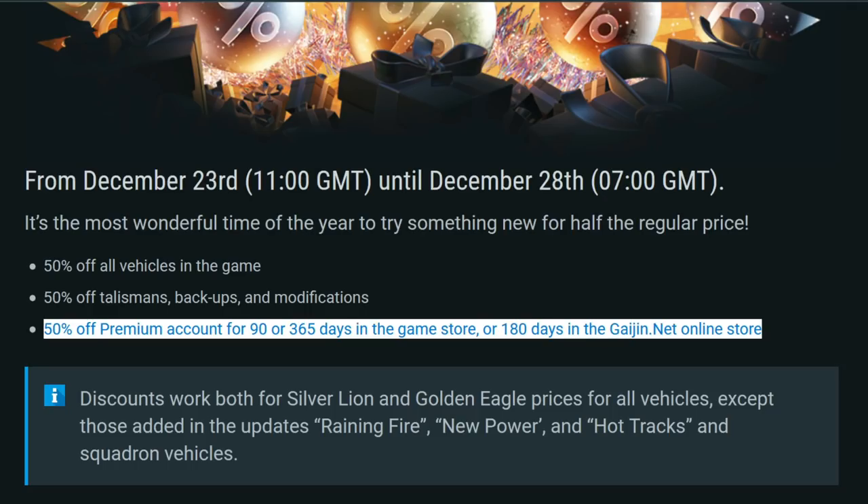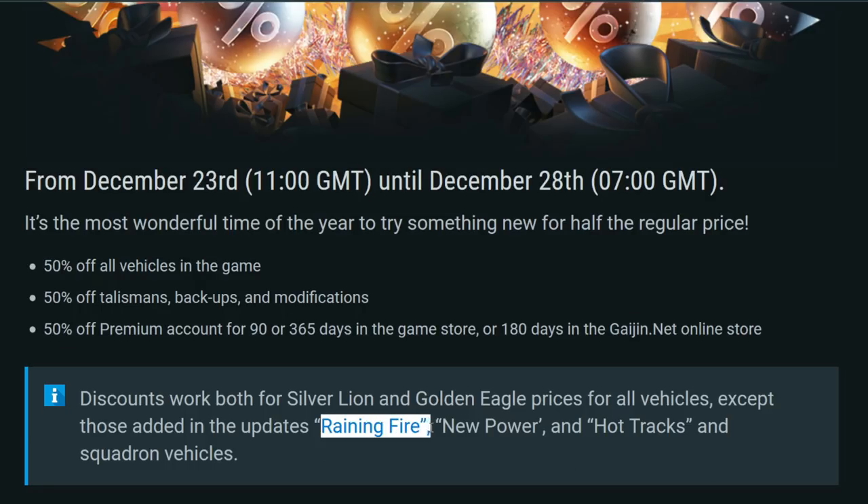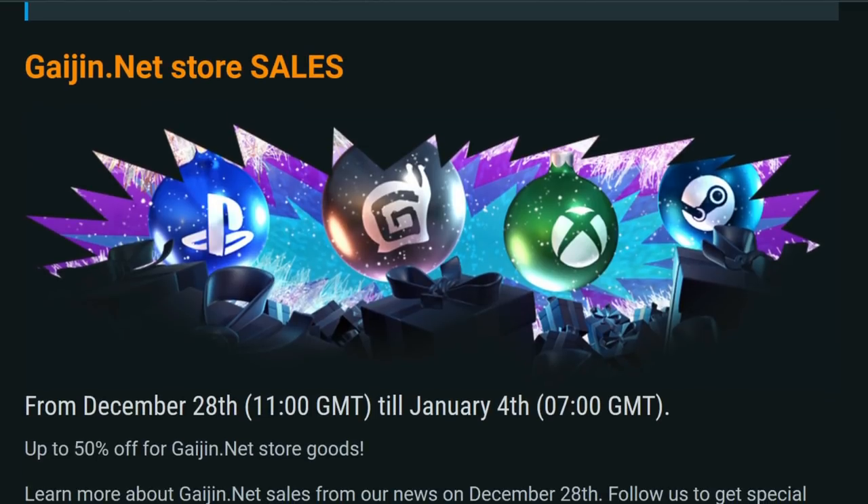This is easily the best thing to buy in War Thunder. Unfortunately, the last few updates — Raining Fire, New Power, and Hot Tracks — are not included in the discount, so vehicles from those updates won't be subject to the sale. That's expected; discounts on those will probably start in the summer or the next anniversary sale.